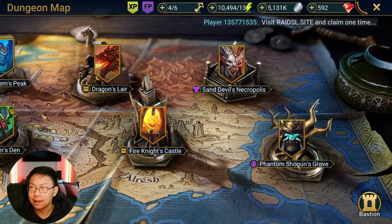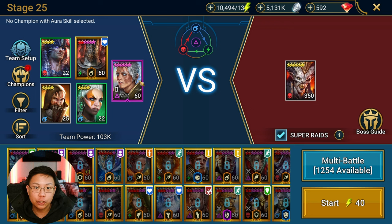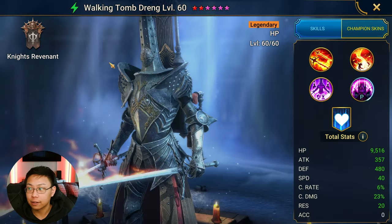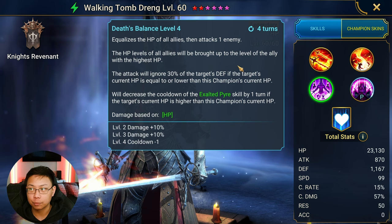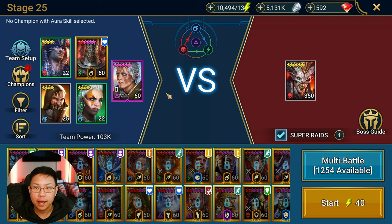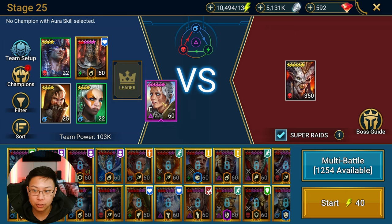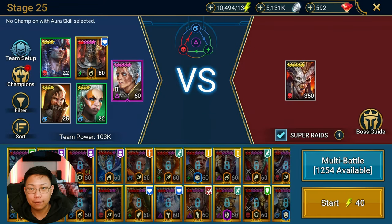In his video, Own Alone showed that you basically don't have to use a preset, but if you use somebody who does healing — which Walking Tomb Drang does, as he has an equalizing HP balance move — you're going to want to turn that off. You could just throw in Ninja here instead. But this is important: Aneeri needs to be in the leadership position, position number one. The person that you want to revive has to be in position number one. You need to abide by that if you want this to work.